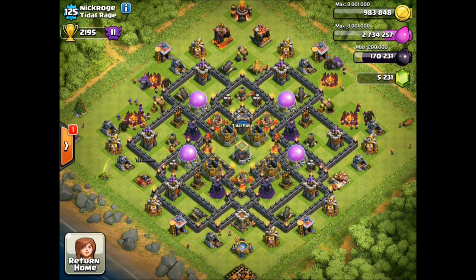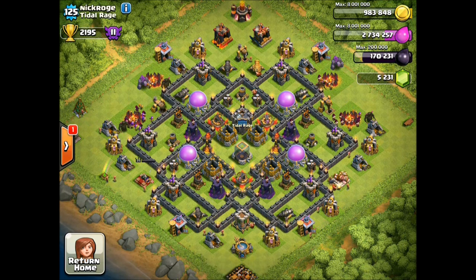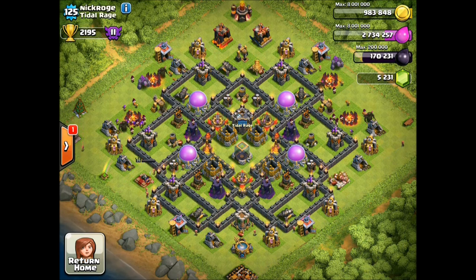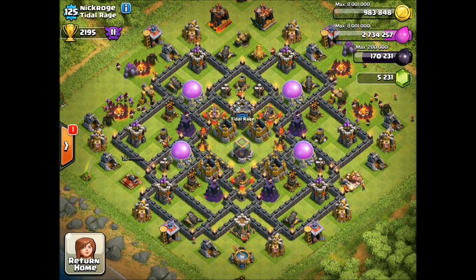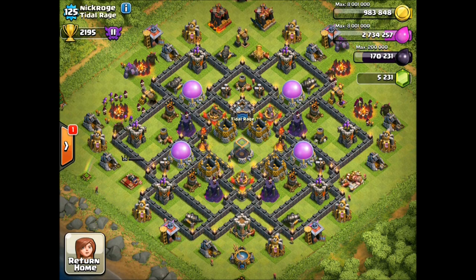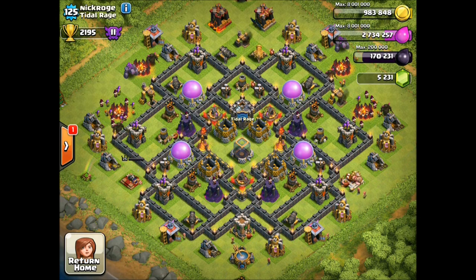It's pretty good as is. There's great separation on the storages - the elixir storages are separated well. The gold storages are in more of a vault format, more towards the center, and most attackers aren't going to get that far anyway. Although the wizard towers aren't completely in a square, they're focused a little more on the bottom. The top wizard towers are actually more useful - they're covering two elixir storages. The bottom ones are really only covering one storage each, but he's got some mean defenses behind those storages - those inferno towers are going to cover everything pretty well.